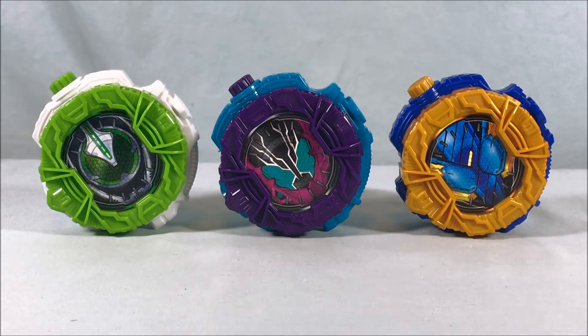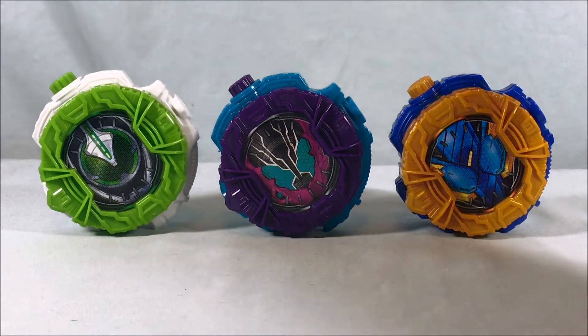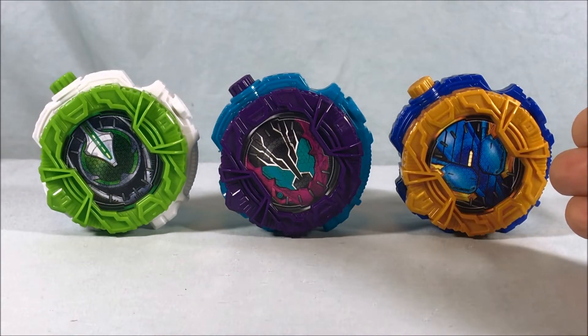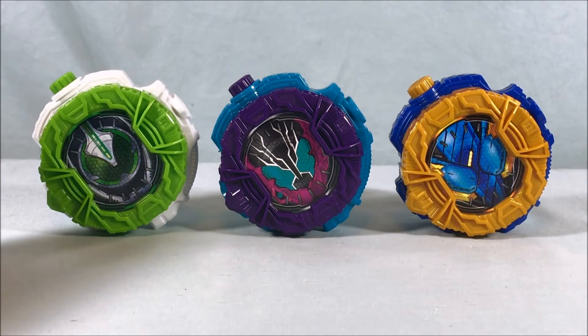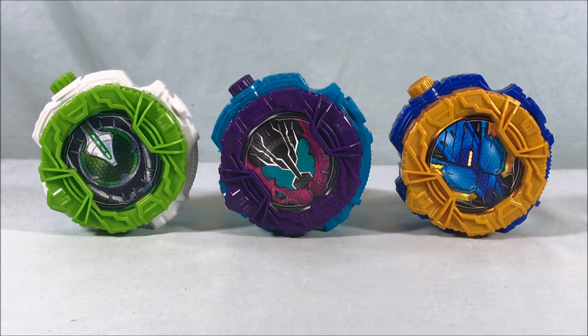In any case, very excited to get my hands on all three of these. Rabbit Rabbit was in the last wave of candy toy releases, so now I have Rabbit Rabbit and Tank Tank, which is really fun. Also getting Necrom to round out the Ghost cast since we already have Ghost and Spectre. And then definitely had to get Rogue. My DX Grease should be here soon, so that should round out my Build team as far as the main riders go. I don't have Cross Z, but I have Cross Z Magma, so close enough.